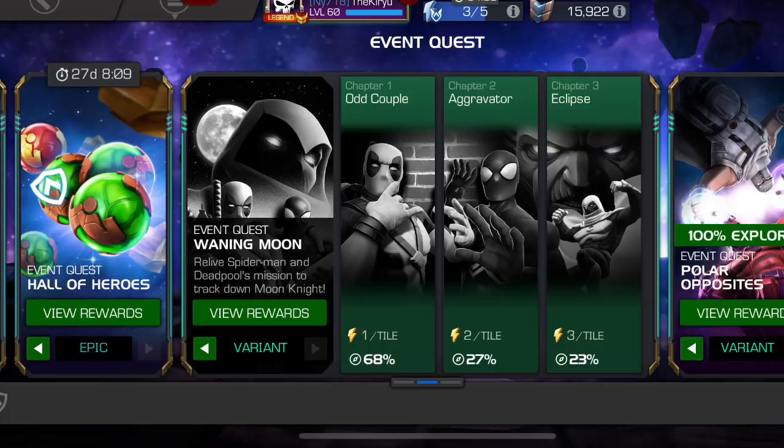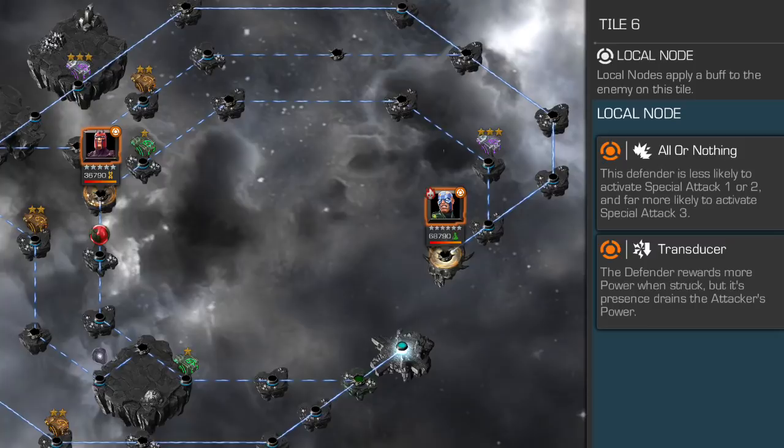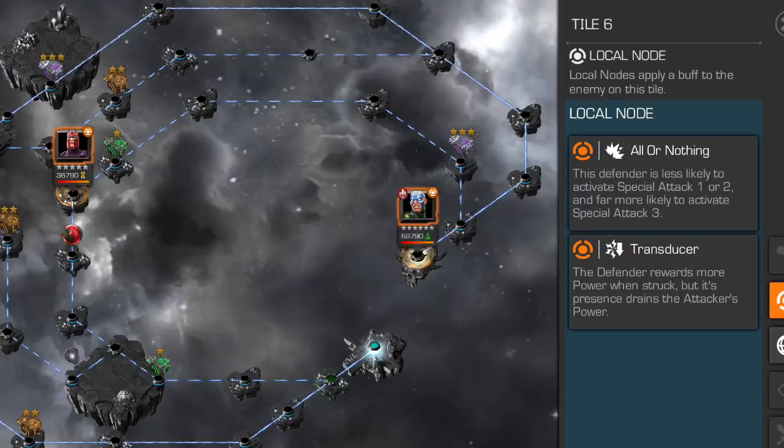Hello there guys and welcome back to the channel. In today's video we're going to be taking a look at Variant 4. I'm going to do my best to give you a fairly brief and quick guide about the best counters to some of the trickier bosses, easiest path to take, and highlight some of the problem areas you might encounter. All in all, Variant 4 does not feel like it's very roster demanding — for the most part you can get through with many different champions, and there aren't really any specific champions required like in Act 6.